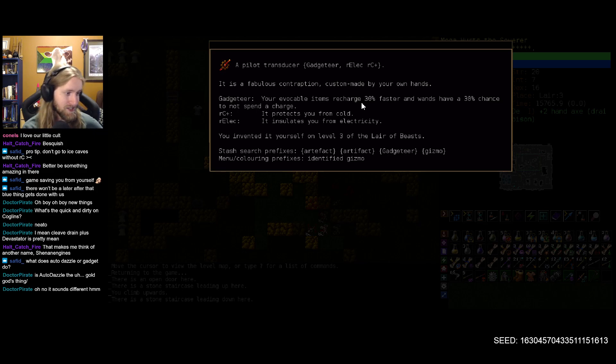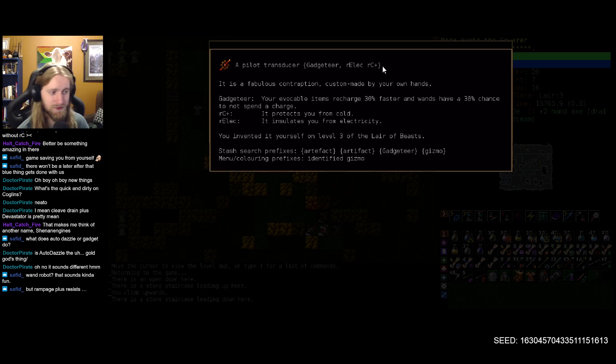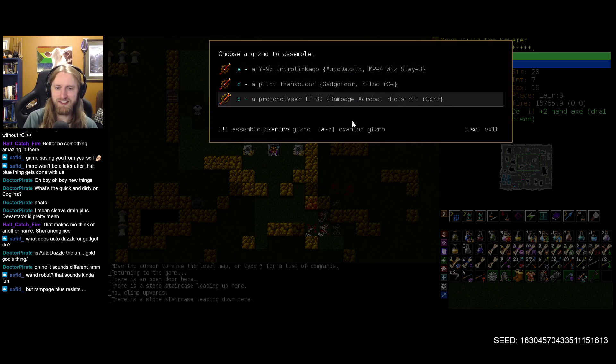Start slinging out the wands — auto dazzle, the gold-gods thing. It sounds a little different, but similar in regards to decommissioning enemies or giving them some good old crowd control effects. This is interesting to me. I like evocables — we have a plus three in evocations, so if I can just endlessly throw out wand things that seems useful. Cold resistance is one of our categories we're currently struggling with; there's electricity still — nice if we ever swap away from our main armor.